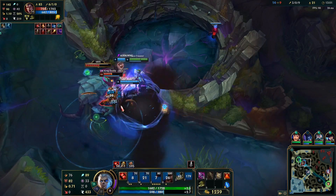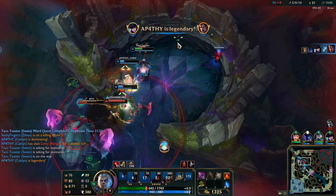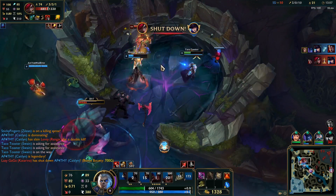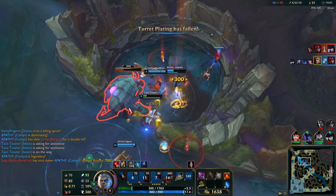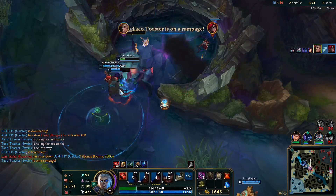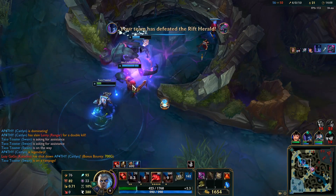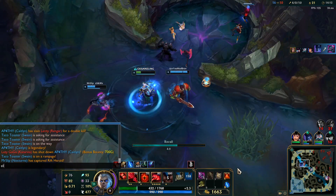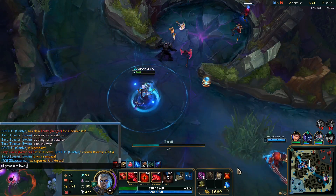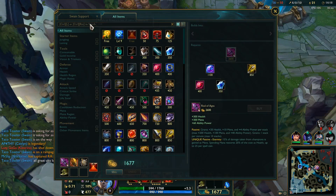Just drop the Ignite immediately. Get out of her ult. Wait till I get a Spirit Visage - actually I'm probably just gonna go full damage. Zill, great ults, love you. Yeah, he saved my life twice now.